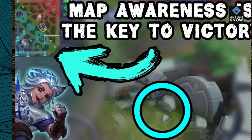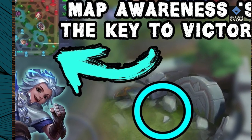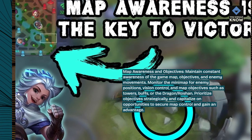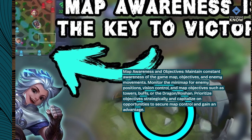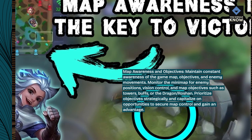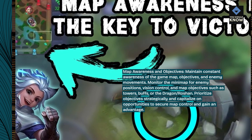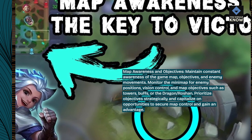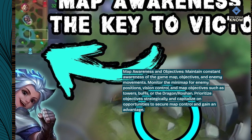Map awareness and objectives. Maintain constant awareness of the game map, objectives, and enemy movements. Monitor the mini-map for enemy positions, vision control, and map objectives such as towers, buffs, or the dragon, Roshan. Prioritize objectives strategically and capitalize on opportunities to secure map control and gain an advantage.